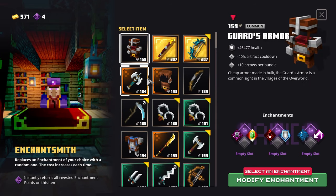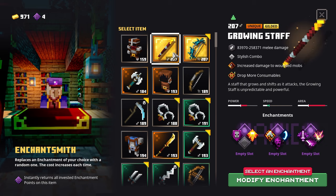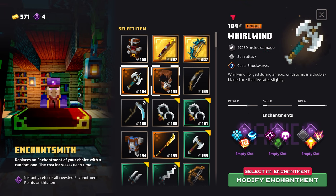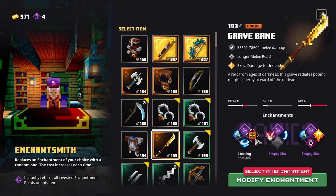The Enchant Smith will let you reroll a single enchantment on a piece of gear for a random new one. You are able to reroll as many times as you like and you can even reroll other enchantments on the same piece of gear as well. It doesn't lock you into just that one enchantment once you reroll something, which is nice. What is not nice though is the price.